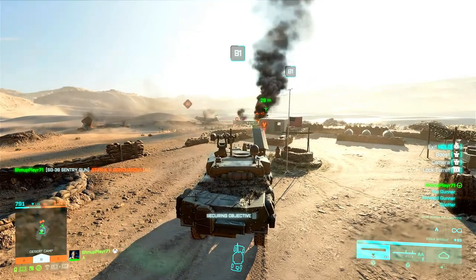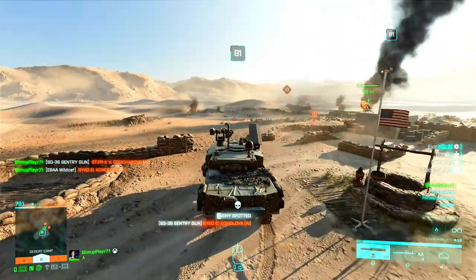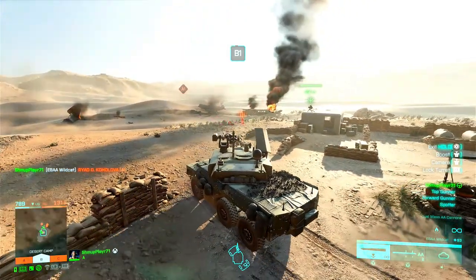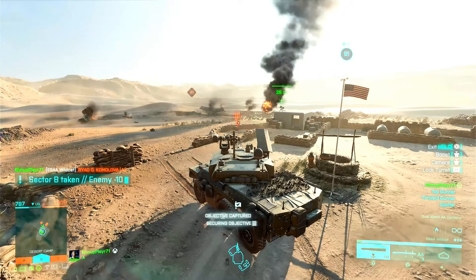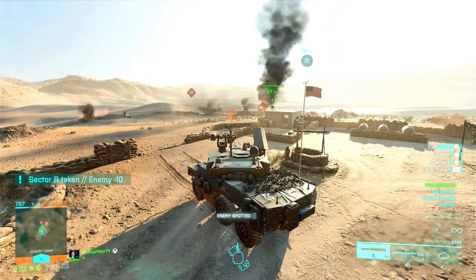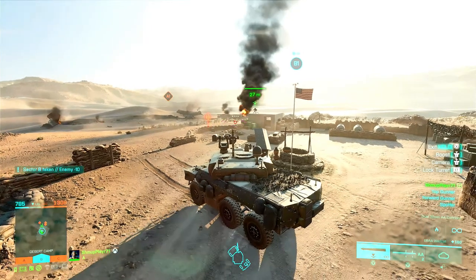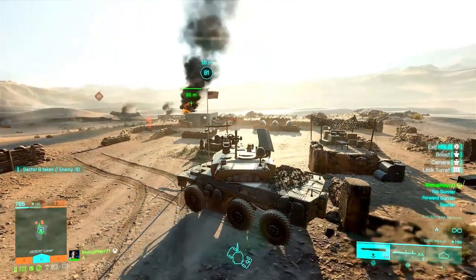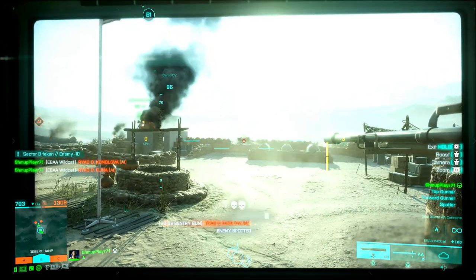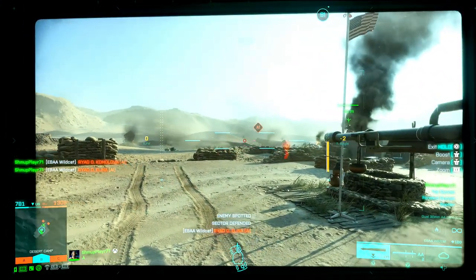Put your sentry gun on top of that bunker — that concrete shed bunker — and it seems to give your sentry gun a higher aim angle over the enemies.